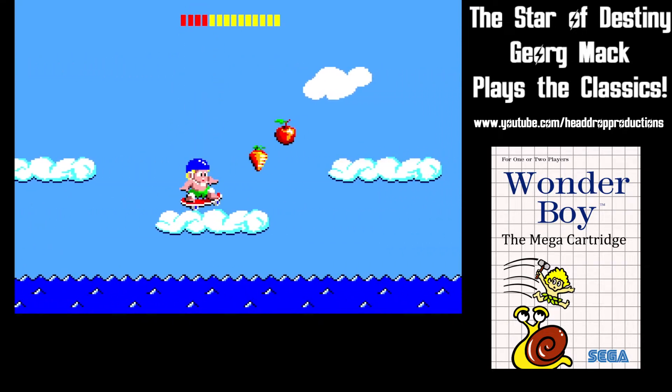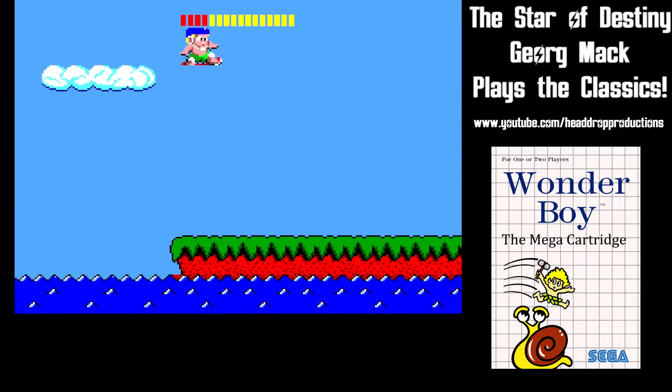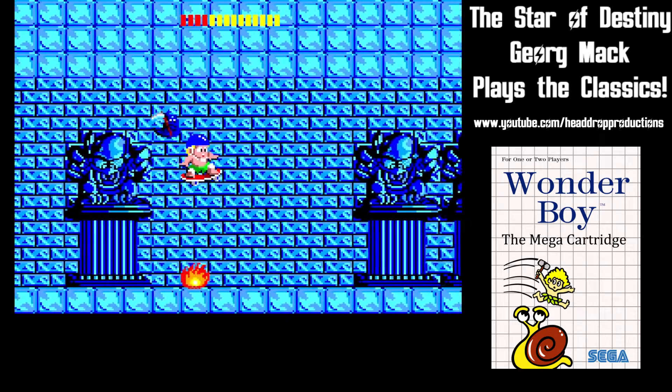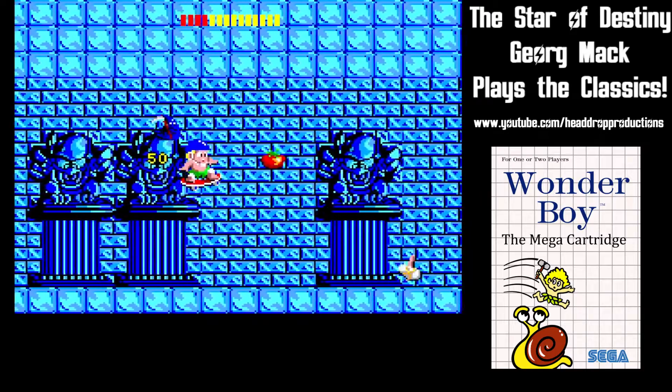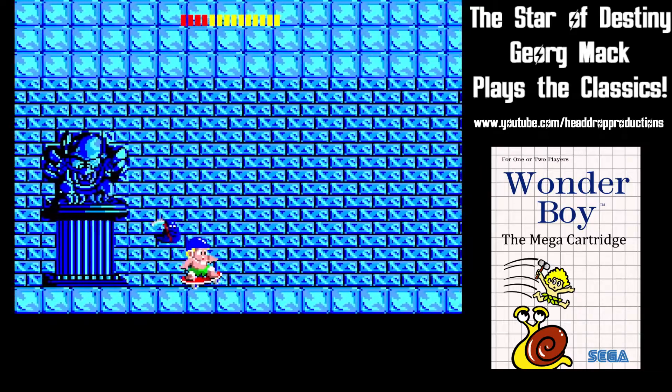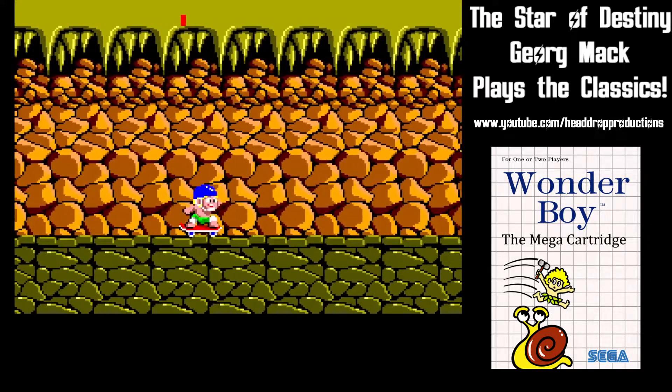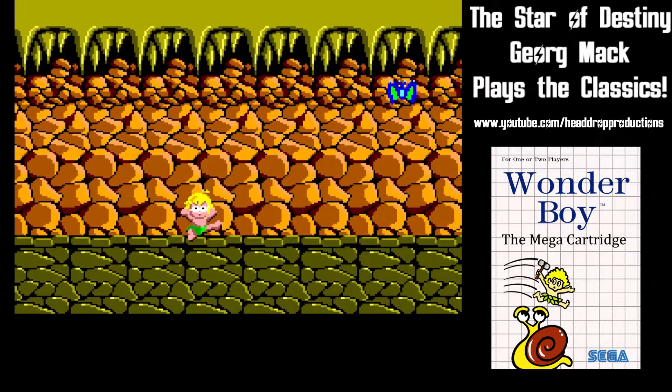TomTom has a vitality bar at the top of the screen that slowly ticks down. In order to replenish it, you need to collect fruit strewn about the stage. This is also important because if you accidentally hit a speckled egg, the god of death will follow you, like an angel, but will drain your vitality much quicker, causing you to die.